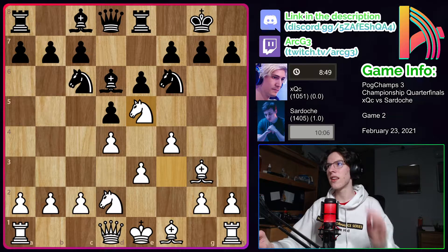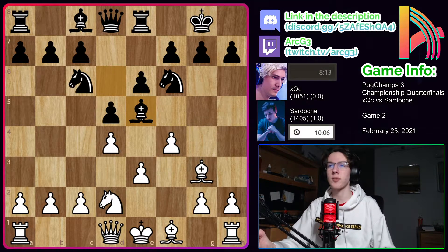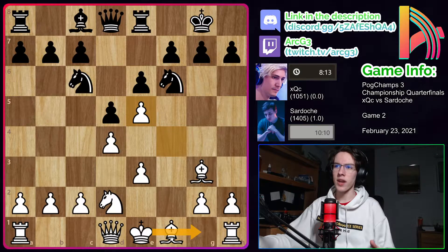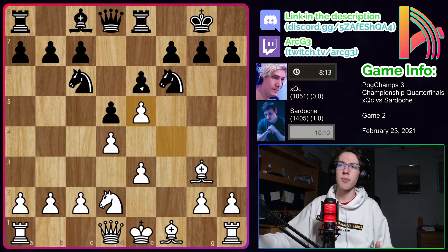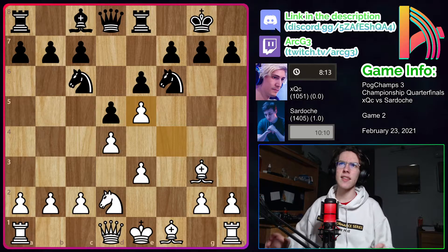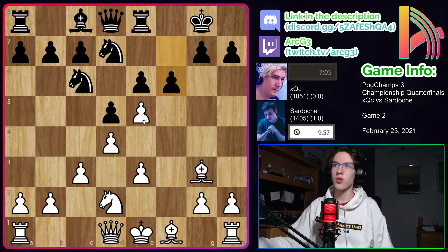XQC loves to go for trades, and he does here. We saw him make the mistake of taking with the knight in his game versus Pokimane and walking into a pawn fork. But this time he does not make the same mistake and instead captures with the bishop. However, this really isn't the best trade, because after F takes E5, once white castles kingside this F file will be half open. Also, the E3 pawn is much less of a weakness now since it will be hard for black to open the E file. Definitely not the best positional trade from XQC. We have knight to D7 saving his knight, and C3 from Sardosh solidifying the center. Here we have F6 from XQC looking to break down Sardosh's center.